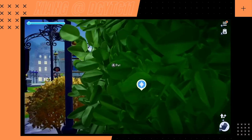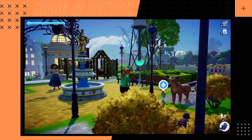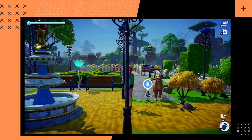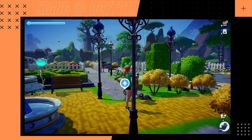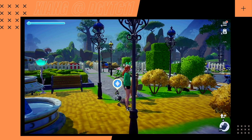Hey guys, I am here for more Dreamlight Valley after taking a couple days off to play Animal Crossing. We are now updated with Update 5 and as you can see I've already unlocked Nala. I am still working on Simba — he takes a little bit longer apparently.